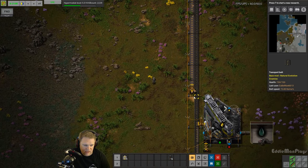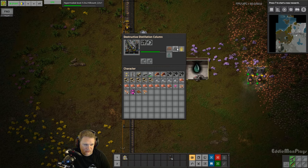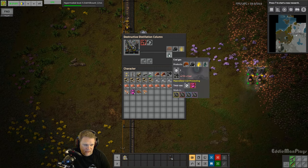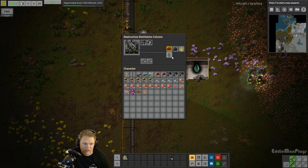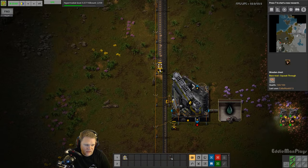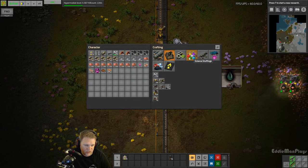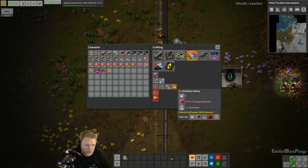We have our four-eggy plantation processing the four-eggy plant, which is also going into a chest. Then we have the destructive distillation column which is turning coal into four items: the coke and three byproducts - coal gas, tar, and a coal rock that you can smelt into an iron plate eventually. The four-eggy plant and the coke are required to make the four-eggy substrate, which is used to make the protective coating for red science.